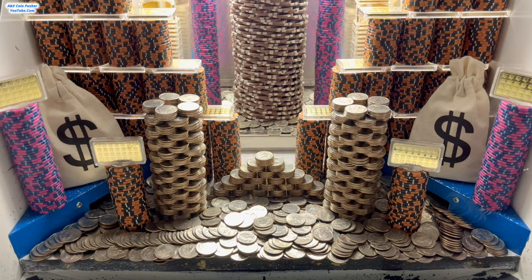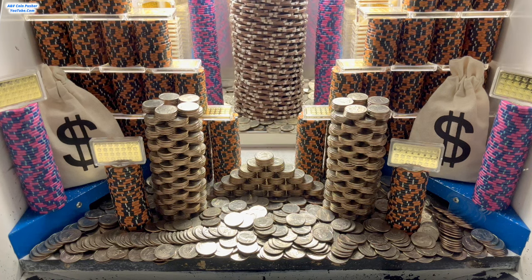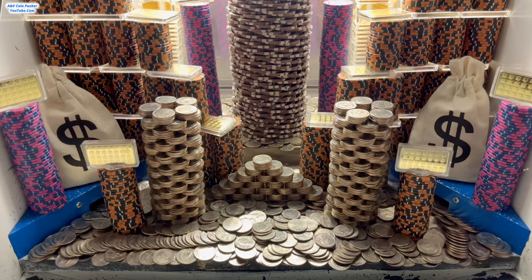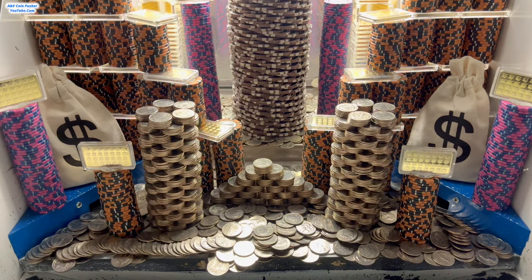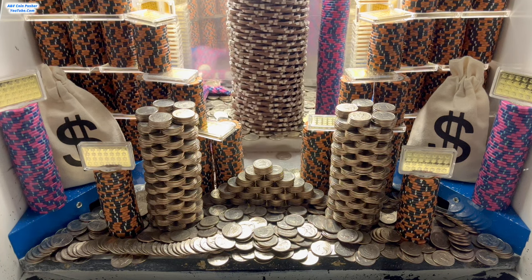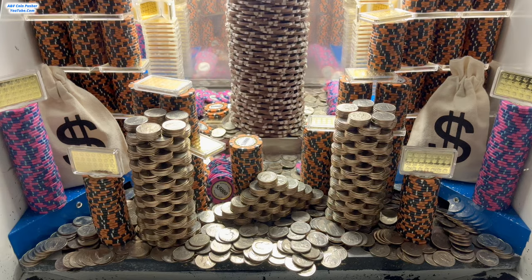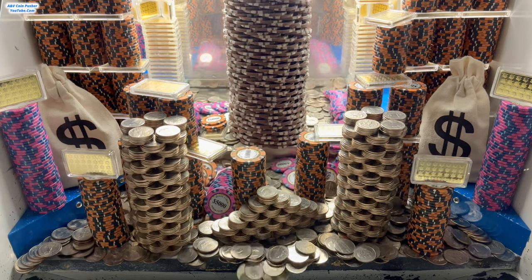My goodness, they got this thing loaded up brilliantly well today. There's like a ginormous wall made out of $10,000 chips and one ounce gold bars. They got a quarter pyramid right there in the center, two quarter towers, a whole bunch of $5,000 and $10,000 chip towers. They got a couple gold towers way back there on the blue shelf. Last but not least, a ginormous tower of $25,000 chips back there on the pusher — probably a $7,000,000 to $10,000,000 tower. We definitely have the potential to make way over $5,000,000 back today.